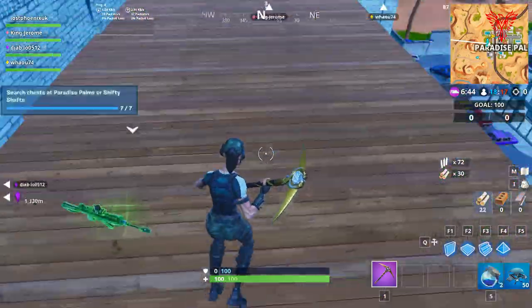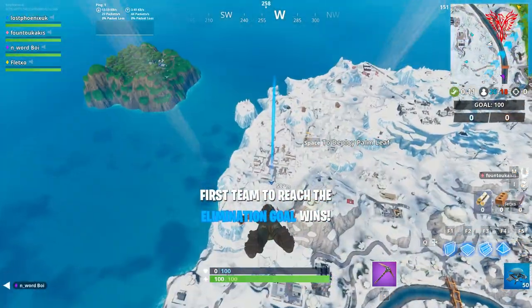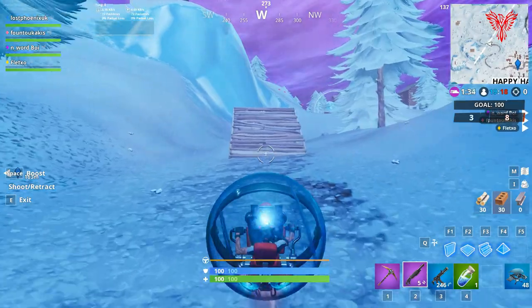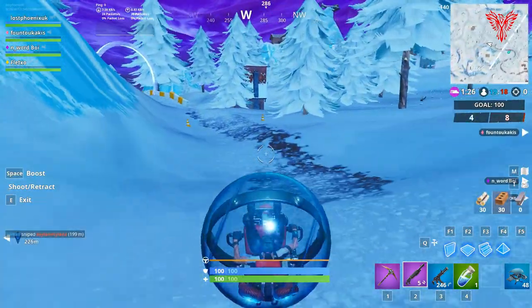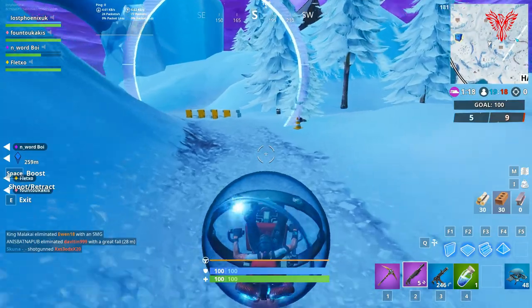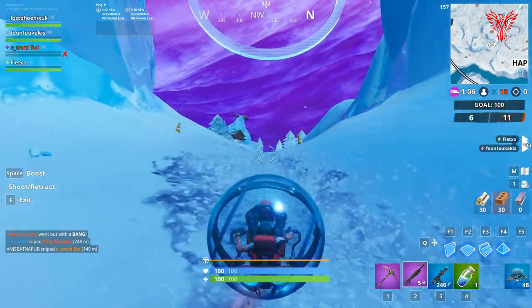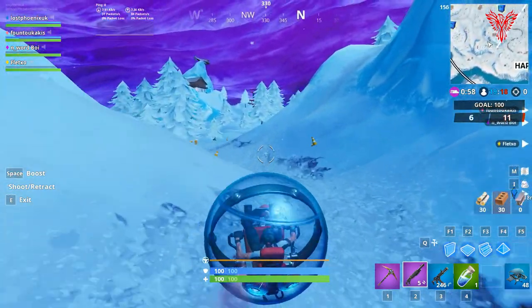The next challenge is the race track — do a lap around the race track at Happy Hamlet. I picked up a baller; there's normally a few at the start line but only two were left and they got taken, so I had to grab one from the expedition point. As you go around the track you've got these hoops to go through. The raised hoop is a bit of a problem — just fire up, grab onto something, and as long as you just touch it you'll be able to do it.